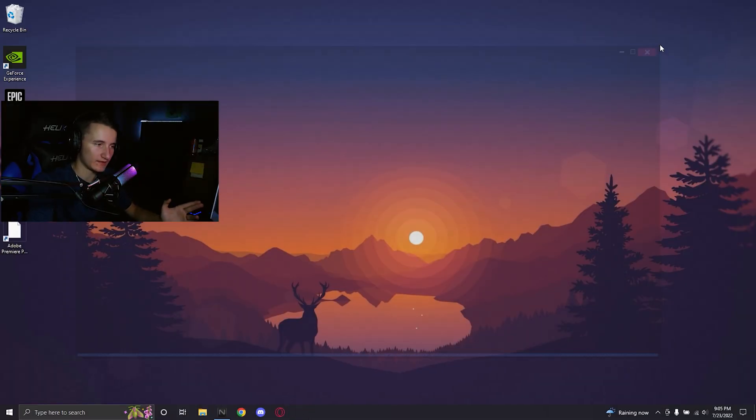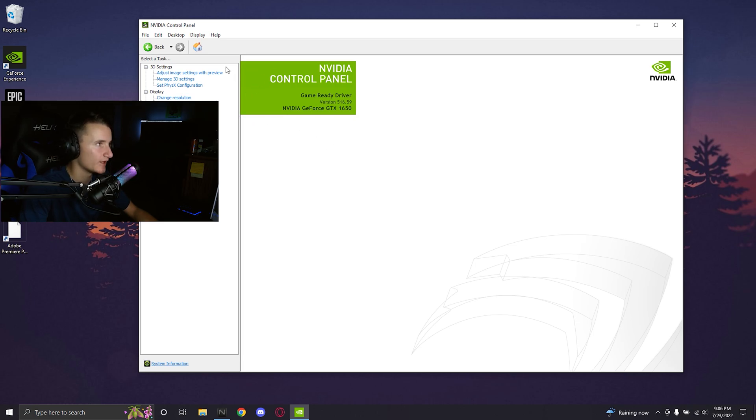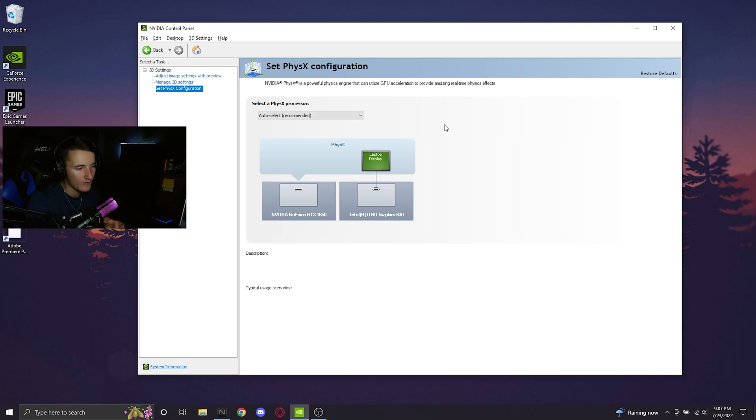So we've proved that an external monitor boosts performance — now let me break down how it works on the hardware side. In the Nvidia Control Panel under PhysX configuration, you can see that the external Sector M24 monitor is connected via HDMI directly to our Nvidia GeForce GTX 1650. When I unplug the external monitor, the laptop display is connected to the Intel UHD Graphics 630 instead. That means it's using some CPU, heating it up, and using system RAM since the Intel chip has no dedicated VRAM. It also increases frame time slightly, making the game feel more stuttery, because the frame has to go from the 1650 to the Intel 630 and then to the laptop display.